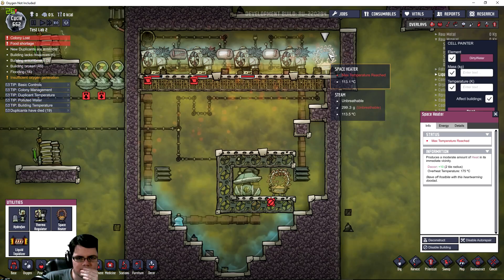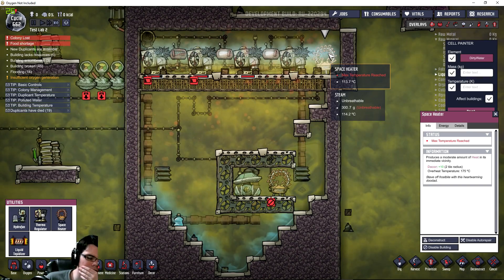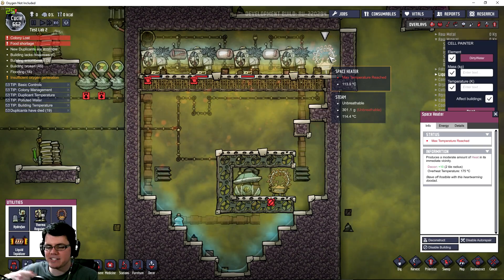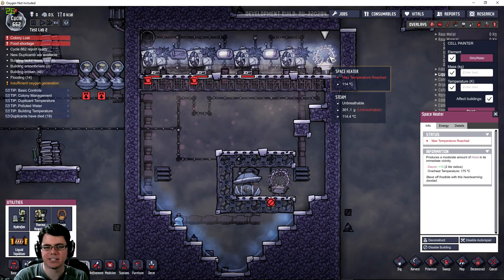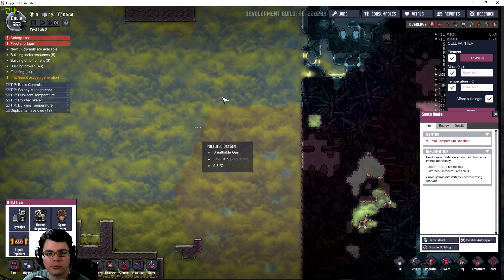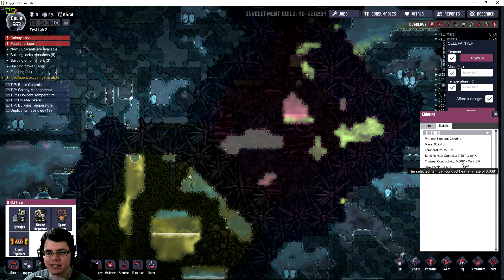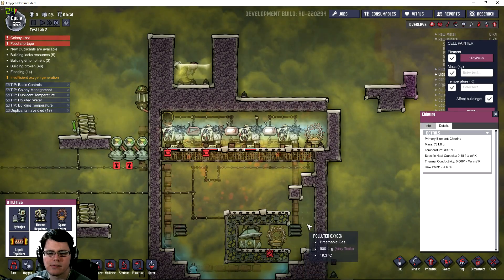Maybe this space heater would work. Its max temperature has already been reached because of the gas around it. What happens if you pump a really cold gas that has terrible thermal conductivity next to it? Can that space heater stay nice and hot and then convert the liquid without affecting it? Something that's horribly thermally conductive - I know what that is. That's chlorine. Chlorine sucks - look at that: 0.008 thermal conductivity. What if you run a space heater in a vacuum with just liquid?